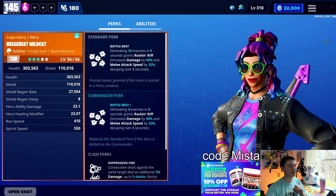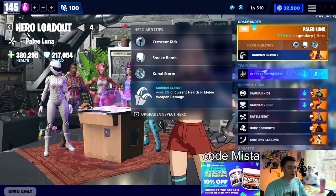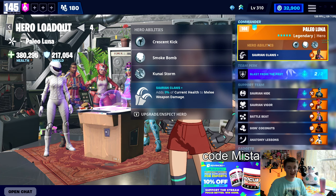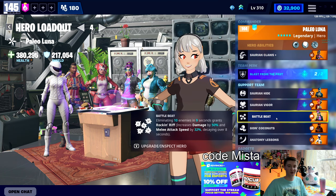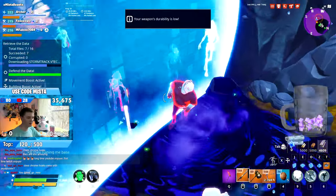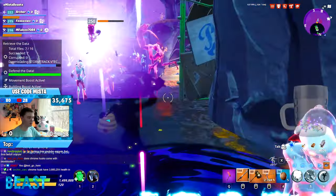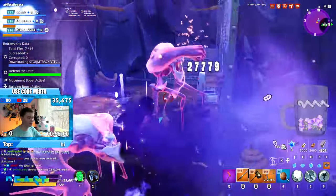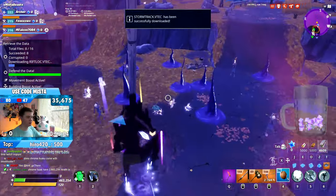The third reason is that Rockin' Riff requires 10 eliminations in nine seconds. Well, with Paleo Luna — since the beginning of her perk — that 9% extra damage counts as a second kill. When you kill a target with that 9% extra damage, you're basically activating Battle Beat in five eliminations instead of 10. This has been a bug for years and might as well share it. If it does get patched, 10 kills is totally easy with this build anyway.